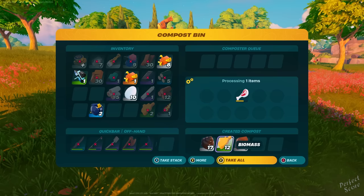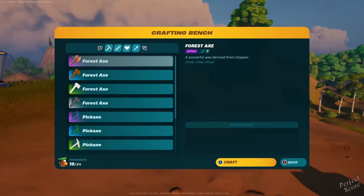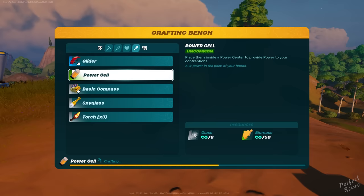You can obtain glass by either putting sand and brightcore inside of a metal smelter, or by going to the bandit camps you can find around your LEGO world, defeating them and then looting it from them. Once you've collected 50 pieces of biomass and six pieces of glass, go over to your crafting table and there you will be able to create a power cell.